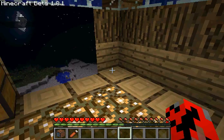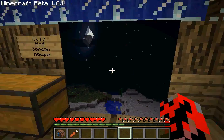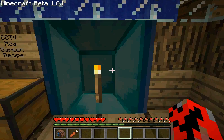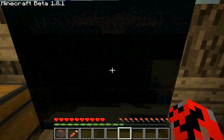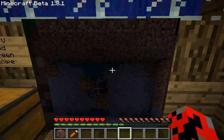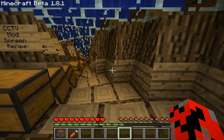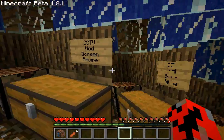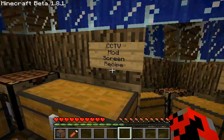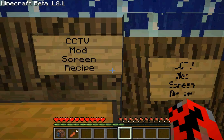Now, what you're going to want to do is change the screen if you have multiple cameras, like this. See? Diamonds with a torch. That's underwater, even though it doesn't show the water. That's another camera I placed, and it actually shows your screen. I tried to put a sign with the camera, but as you can see, it doesn't really work.